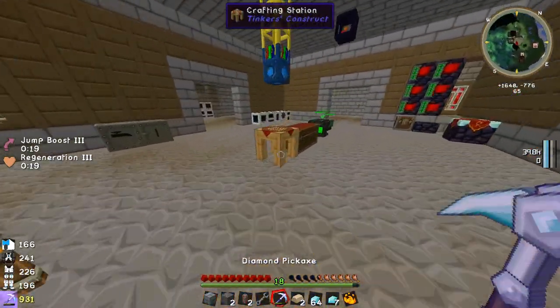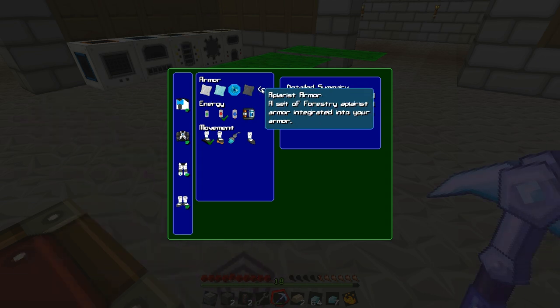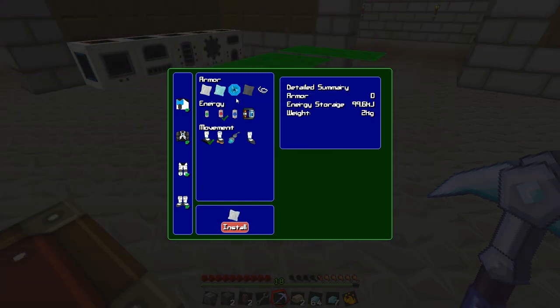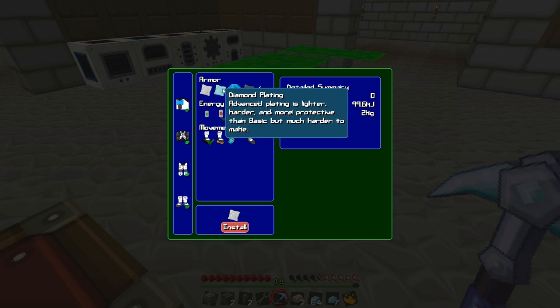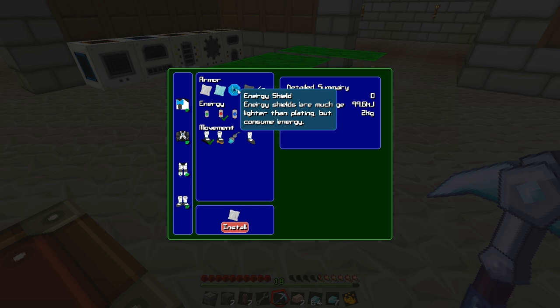Let's have a look at what options we have for the armor. We've got iron plating, diamond plating, energy shield, heat sink, and apiarist armor — which I think is from forestry, integrating a set of forestry apiarist armor into your power suit. That's kind of cool if we ever decide to do some forestry stuff. Basic plating is heavy but protective, advanced plating is lighter, harder, and more protective than basic plating but much harder to make. Energy shields are much lighter than plating but consume energy.